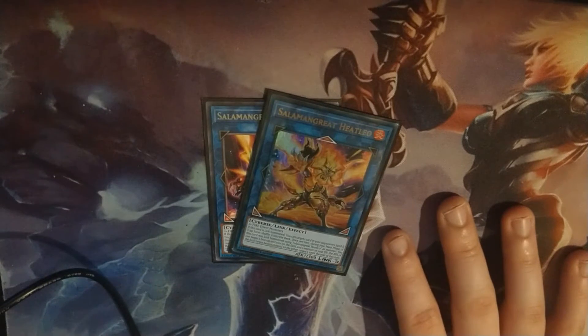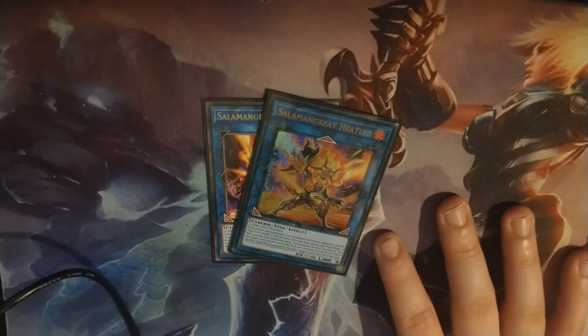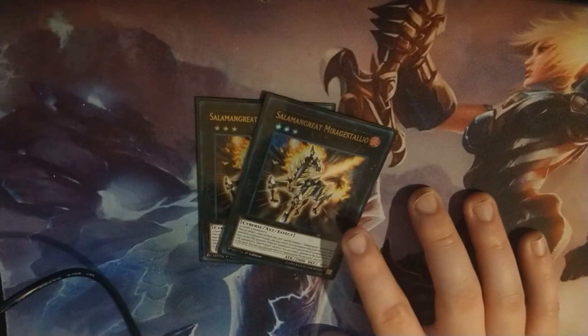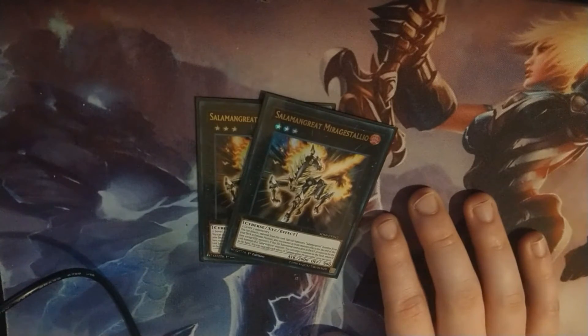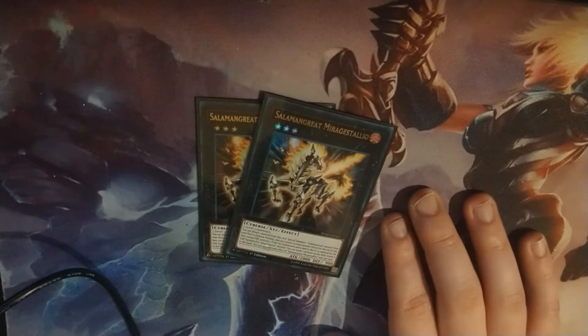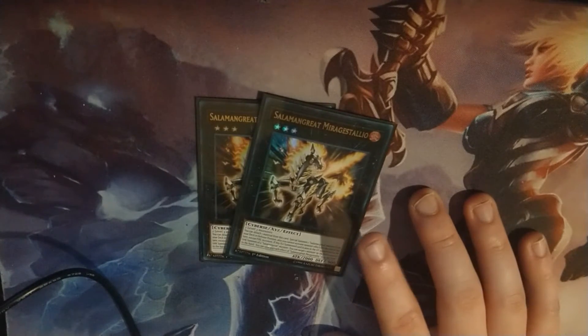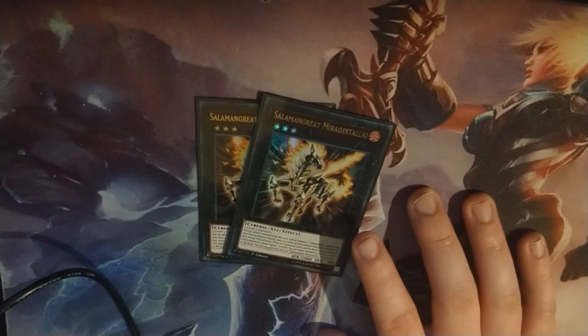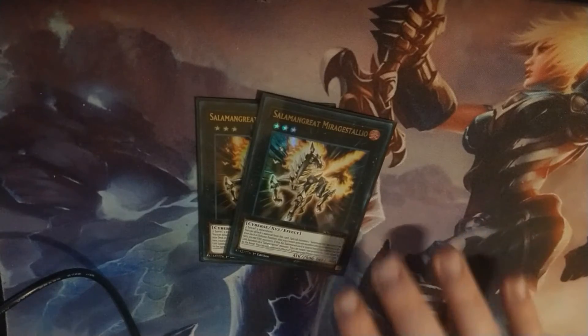I play 2 Heatleo — it's kind of the pseudo boss monster of the deck. It reduces a monster's attack by the number in your graveyard. I play 2 Mirage Stallio — this lets you special summon a Salamangreat monster from your deck by detaching material. And if it's used as link material for a Salamangreat monster, you can return a card from the field to the hand. So it's a really good searcher, special summoner, and it can bounce cards, which is nice.